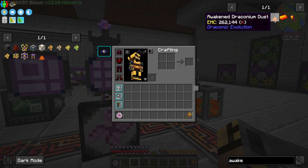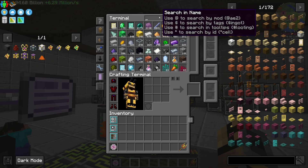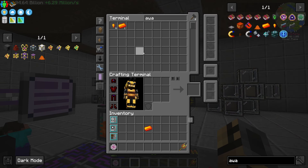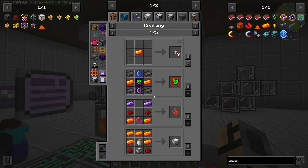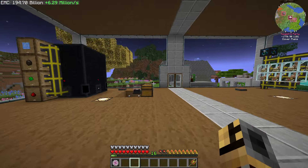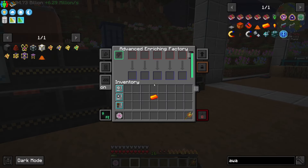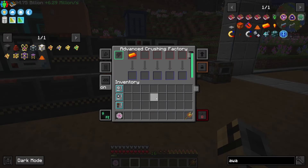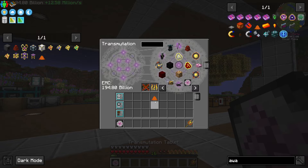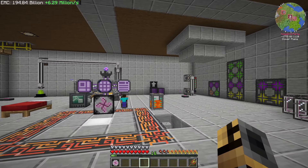First things first - one thing I really hate that I did not notice is that Awakened Draconium has an EMC value. I did not know it. Oh my god, thank god we still have some left over. I did not know it had an EMC value and I'm kind of upset I never noticed. So we're gonna go ahead and learn it. It is pretty expensive actually - maybe it's a Dragonheart? But who knows. Now we have Awakened Draconium, don't have to kill a dragon anymore.